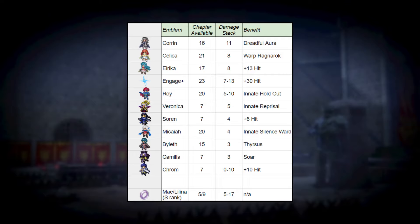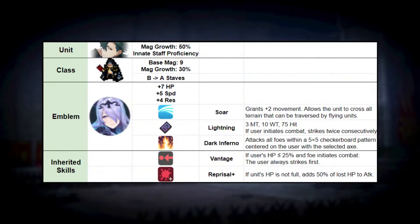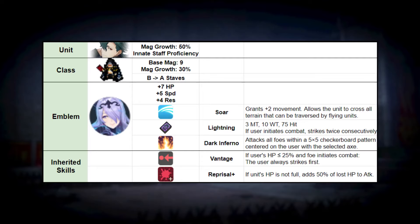In fact, Gregory has so much magic that he's able to dip all the way down to Camilla, who provides plus 3 damage from a plus 7 HP boost. This gives our Vantage Oko sweeper A staves, plus 2 move, flight, an early brave tome, and an engage attack that can hit up to 12 enemies at once.